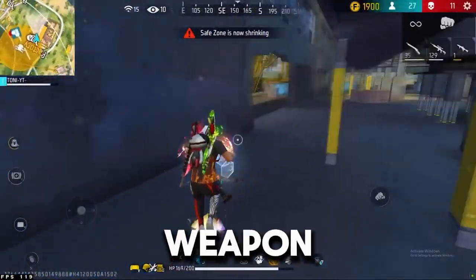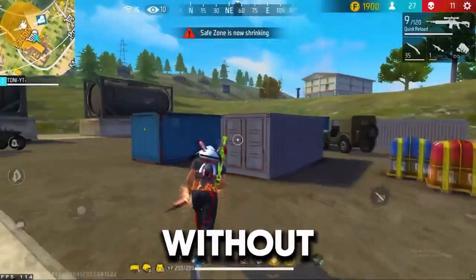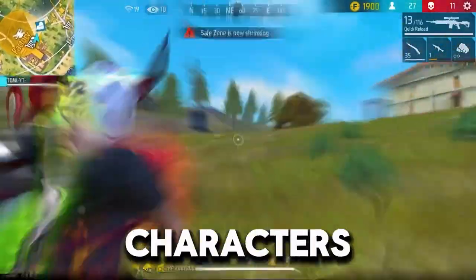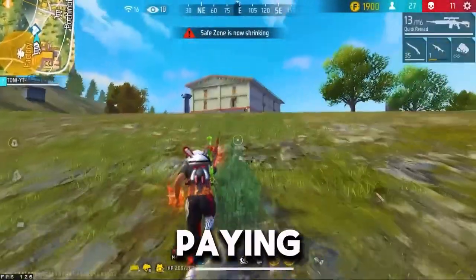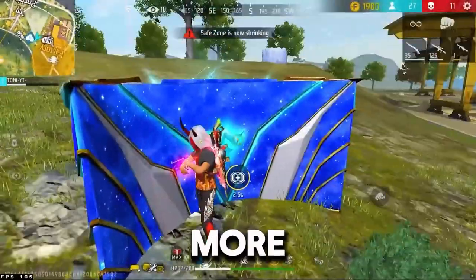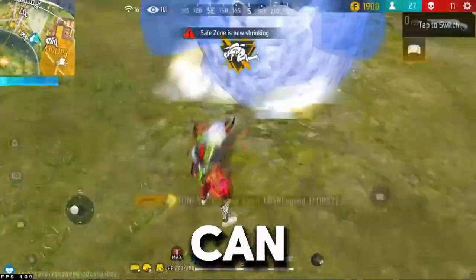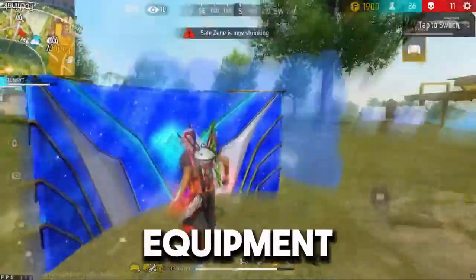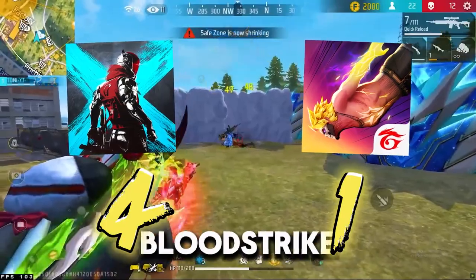However, Free Fire doesn't offer weapon customization like Bloodstrike, and it also has some pay-to-win elements. While you can enjoy the game and progress without spending money, players who invest in the game can gain certain advantages. Some characters have unique abilities that can give you an edge in battles, and paying can speed up unlocking them significantly. The Elite Pass provides exclusive rewards, skins, and more, which can enhance your gameplay experience. Certain skins and items can offer minor advantages like better camouflage, and crates can provide powerful weapons and equipment, giving paying players an edge. So Bloodstrike is a clear winner here, as Bloodstrike is not pay-to-win.